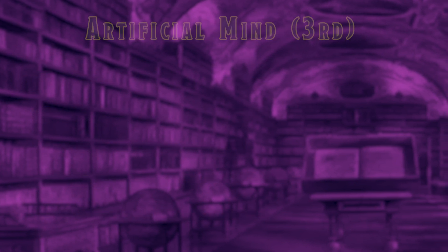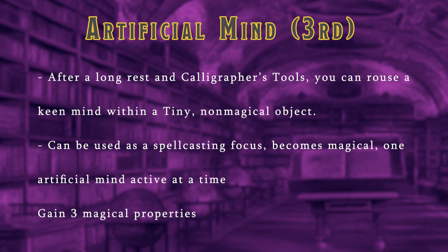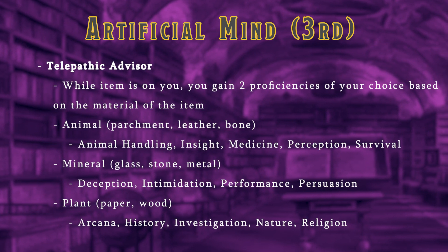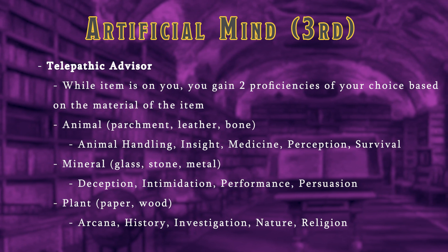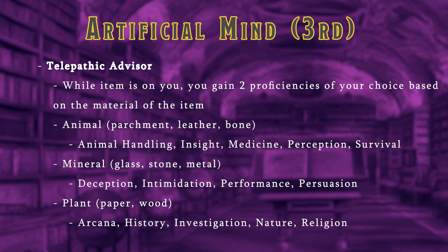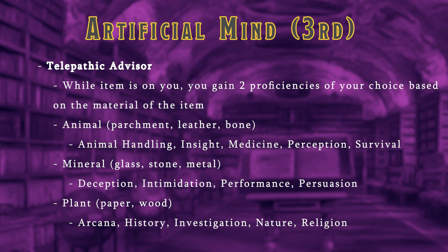You'll also gain the Artificial Mind at level 3. After completing a long rest, you can use your calligrapher's tools to rouse the mind within a tiny non-magical object. This then becomes a magical item, and you can use it as a spellcasting focus. This artificial mind grants you proficiency in two skills while it is with you. The skills depend on the main material of the item — for example, if the artificial mind is made out of animal material like parchment or leather, the two skills it can teach you are animal handling, insight, medicine, perception, or survival.